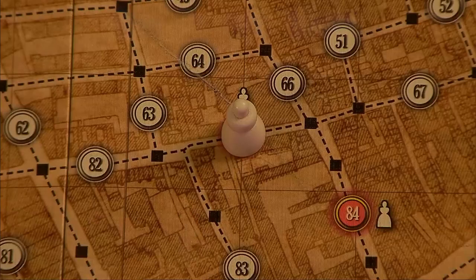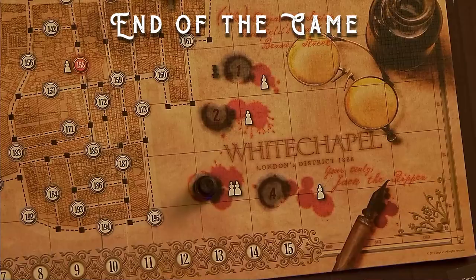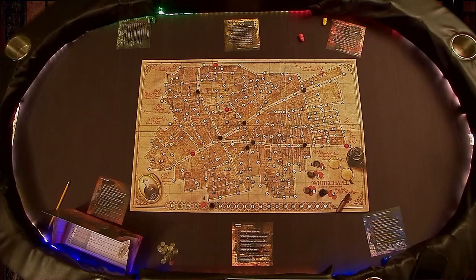If Jack the Ripper manages to kill all five of his victims and escapes to his hideout by the end of the fourth night, he wins. If the police arrest him or prevent him from reaching his hideout on any of the four nights, they win. And that's how you play Letters from Whitechapel. There are also a handful of optional rules which can be implemented to help either side, but we'll leave those to you to discover on your own.